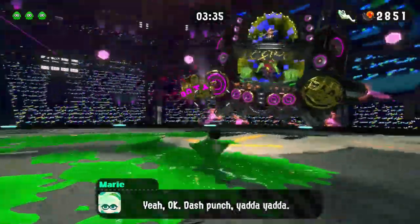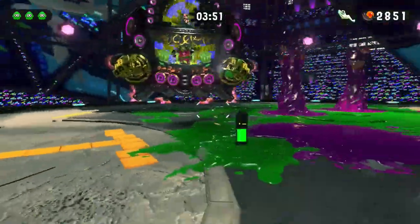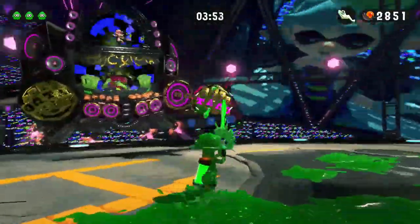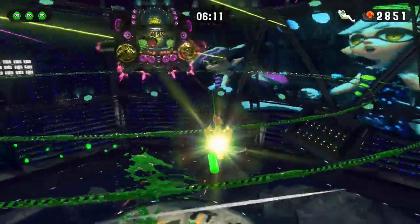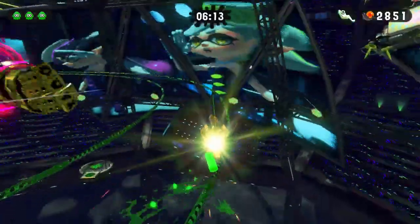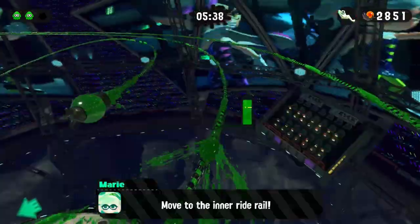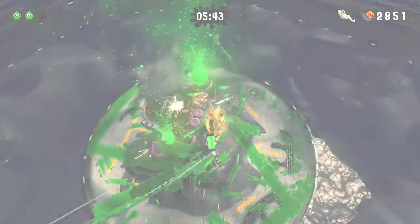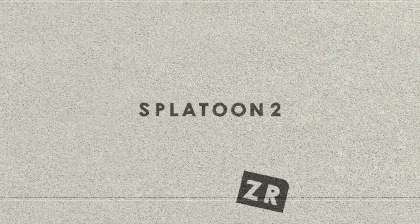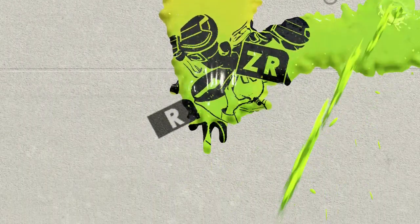Now it's finally time to fight Kelly and Octavio. The fight went as usual, except for the fact that I'm using the worst version of the hero shot, and therefore it took me ages to complete this boss fight. The final obstacle between us and our victory are those last two B presses required to both dodge one of Octavio's rotating fists and one to land on our victory rail.